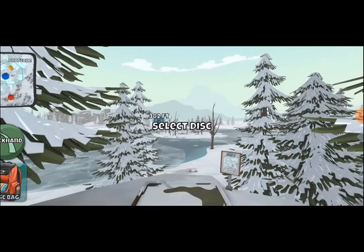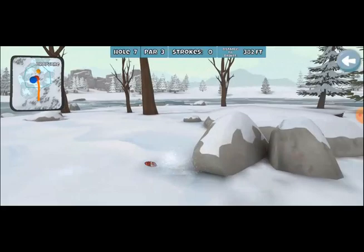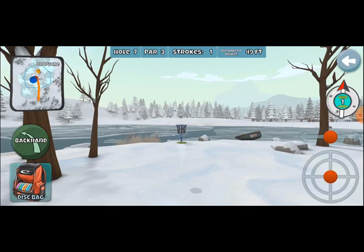We got Frozen Valley. Let's go with the roll, because we want this to be kind of sticky and not slide too far when it lands. If it can just get in there — oh, friendly kick off the rock. 49 feet, we should be able to throw that in. Made it nice and routine, and we get a birdie. Very nice.